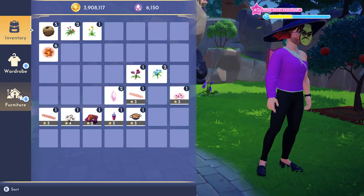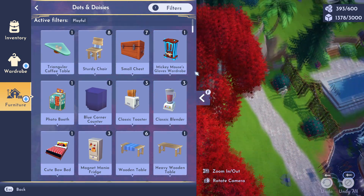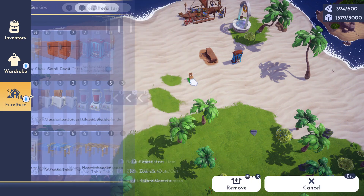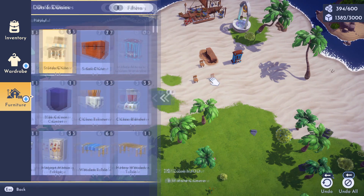So let's go into my inventory, go to furniture. It's already got the filter of playful. Sturdy chairs of playful furniture. I'm just going to throw whatever in there. Does that count?